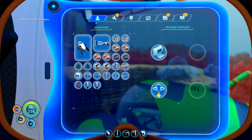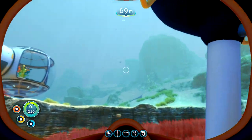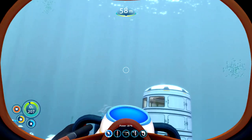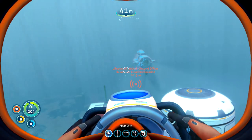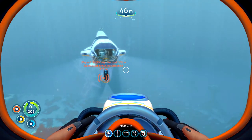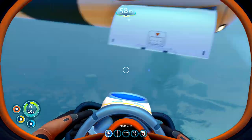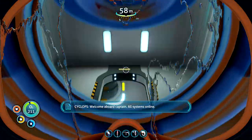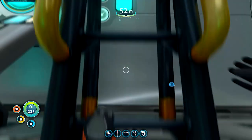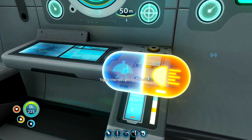So now we can go down 900 meters in the Seamoth — or Starbug One as we're going to call it. And if that's Starbug One, well, then we have to christen our ship and give it a name. I think we'll take it out for its maiden voyage next time, because I'm not too sure if I can get the next depth module yet.